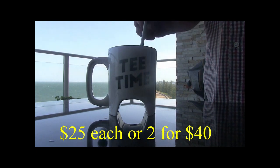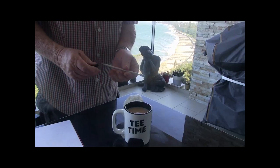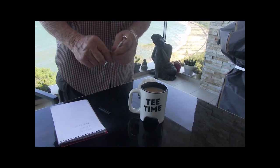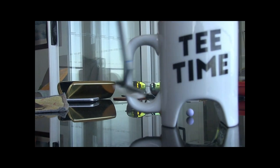Check out these gold marks — $25 each, two for $40. The putter turns into a drink stirrer and then the drink stirrer turns into a pen. What a great gift. $25 each, two for $40 — the perfect gift for the golfer in your life.